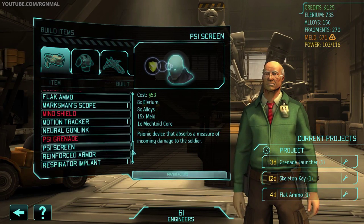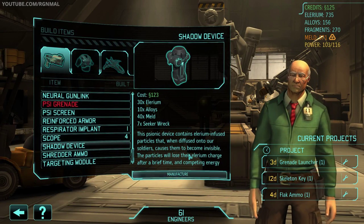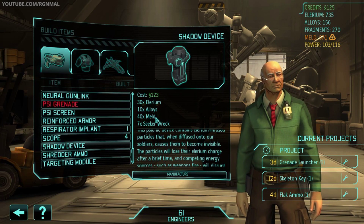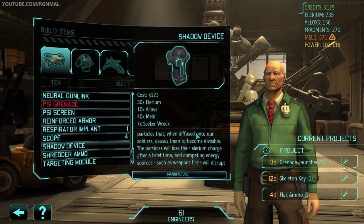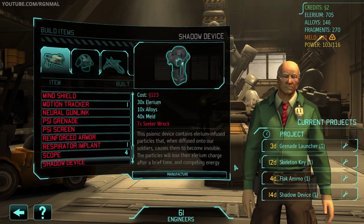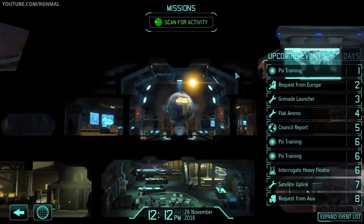There's a measure of incoming damage reduction too. Oh, shadow device is now available — it's probably been available for a while. 30 Elarium, 10 Alloys, 40 Mel, 7 Seeker Ricks. Let's go ahead and build a shadow device. Those are great — like, oh my god, kind of panic buttons that you can push.